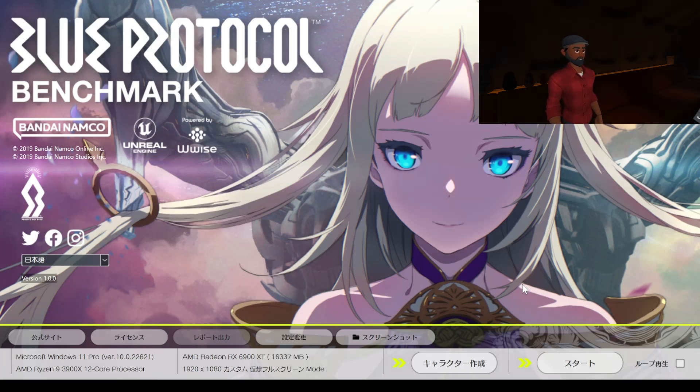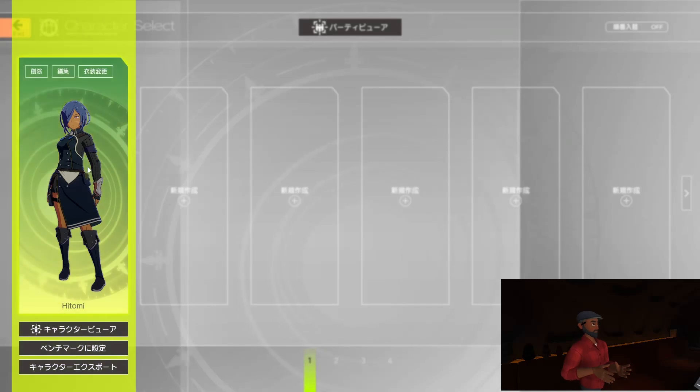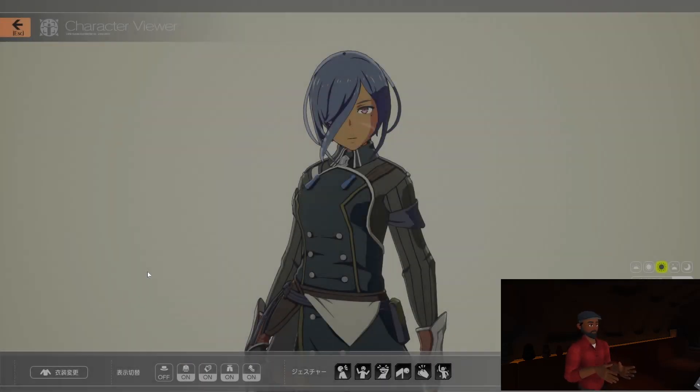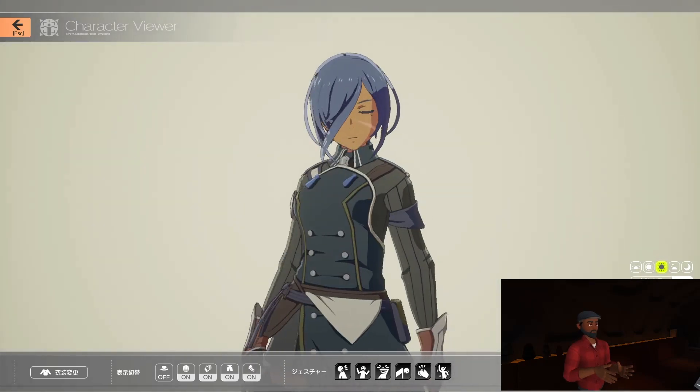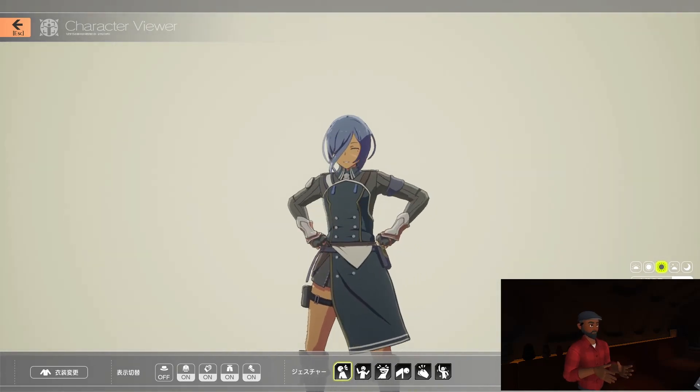What we're going to do is run through the character design real quick. I have a character already designed. Here we are in the character design menu — you can see I already designed my own character here. This is the viewer, so I can actually change the different views of the character, and you get the typical rotation, zoom in, zoom out.